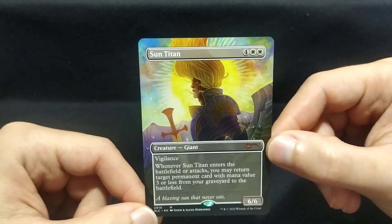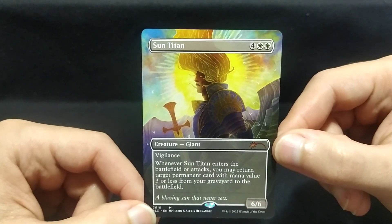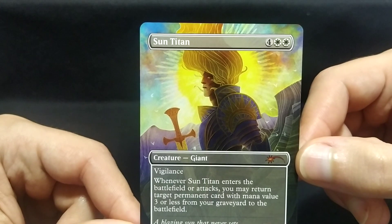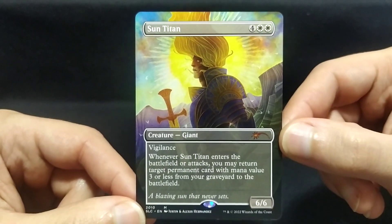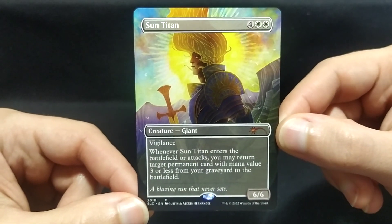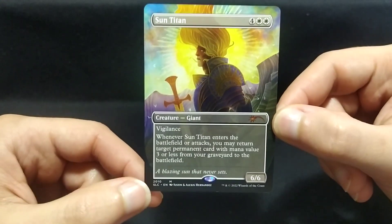And the sword is pretty cool. It's a little bit in the style of the stained glass cards, but it's not exactly stained glass. What is this style called? I think it has a name, but I don't remember it. But yeah, again, a very geometrical art style similar to the one we had a few days ago.